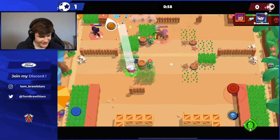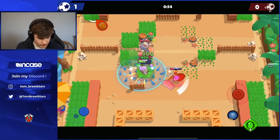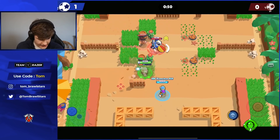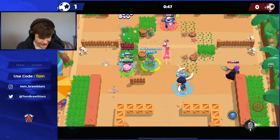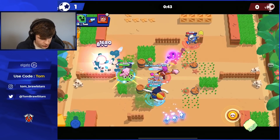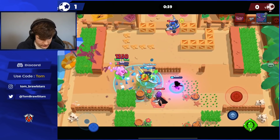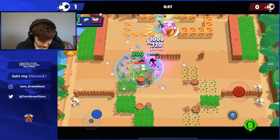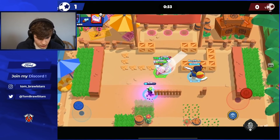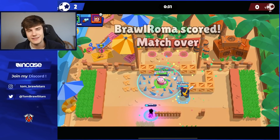Looks like we just cornered ourselves here and Mortis is gonna be pushing. We'll put the super down and that'll allow us to heal up quite a bit and keep us alive. Tara's super — he's looking right here but he doesn't really want to use it on Surge or Mortis because they can both dodge it very easily. Mortis goes for it but doesn't quite get it. We can put our gadget down and should be able to score — and that's a wrap in this one.